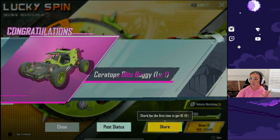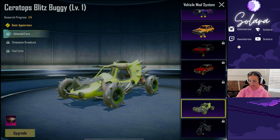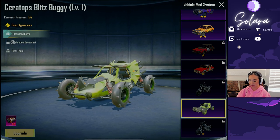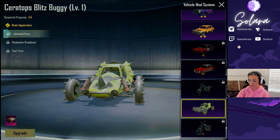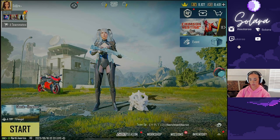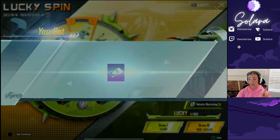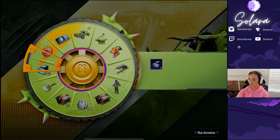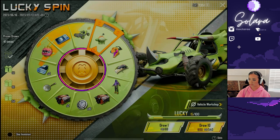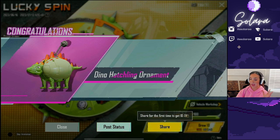Right off the bat, we got the Ceratops Blitz Buggy. Awesome. Now if we go to the workshop one more time, I have a basic appearance. I do want to get it upgraded quite a bit, but it takes a lot of materials so we can keep going and see what we get. We still have 8,000 UC because of that event, so make sure you claim that. And we've got the Dino Hatchling ornament as the next legendary.